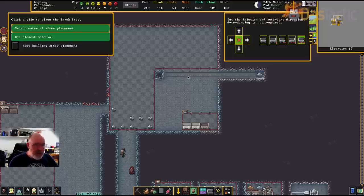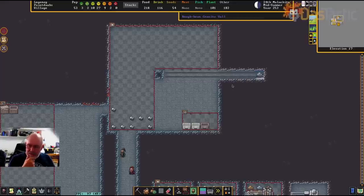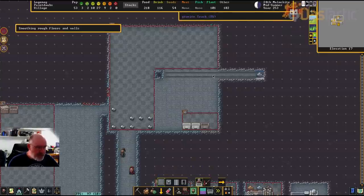We need a second track stop. I've built this purposely not quite right — we want the cart to come up, go around a loop, have another track stop over here to dump stuff on the ground, then loop back around to the first one. We've sort of got a straight line; I want a break there and then come back through the other side. I need to now go and smooth out this area.